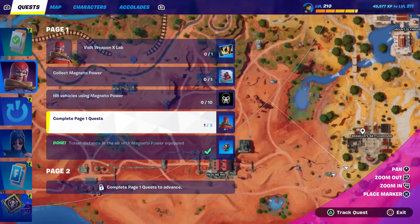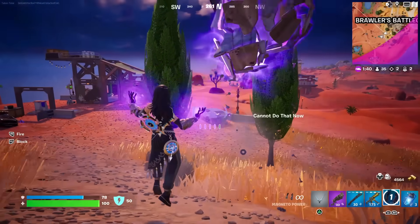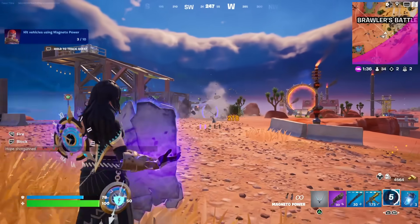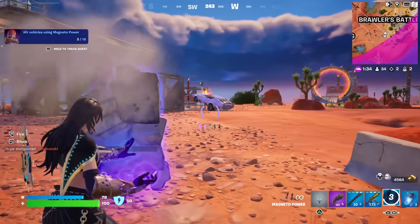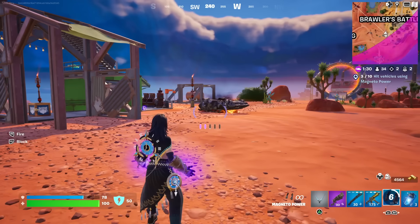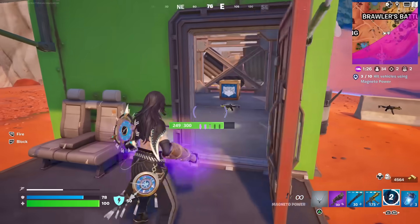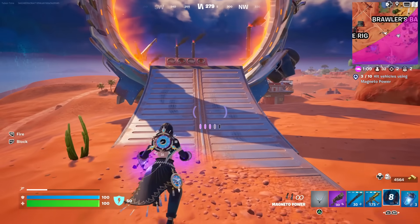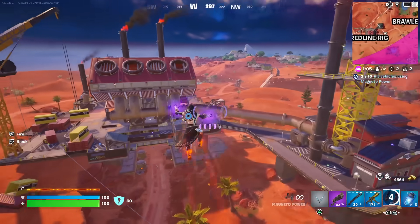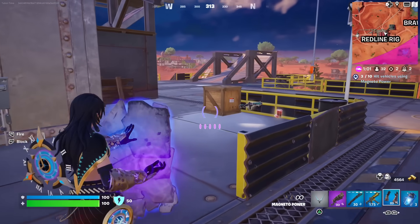Now we have to hit vehicles - I could probably do that on a stationary one. Does someone have to be in it? No, they don't. Let me track that one real quick. I'm not sure why the collect Magneto power one isn't working. For the travel distance you could have it equipped and then go through one of these boost pads. I wonder how good this weapon is and how fast you can swap.